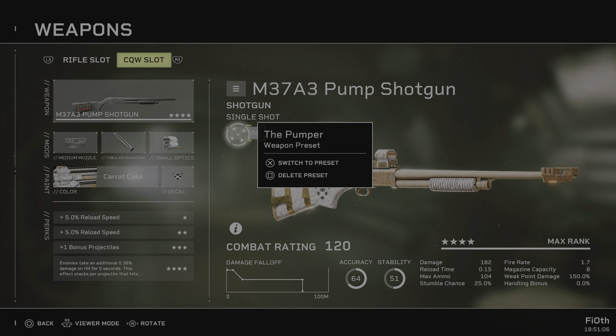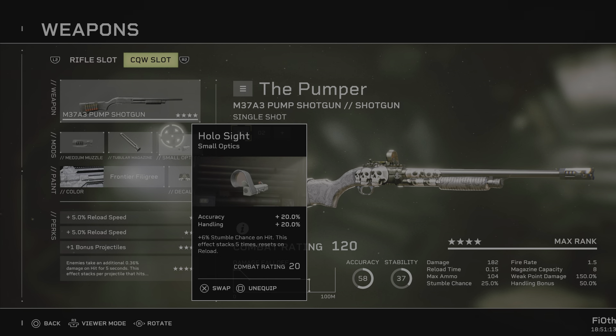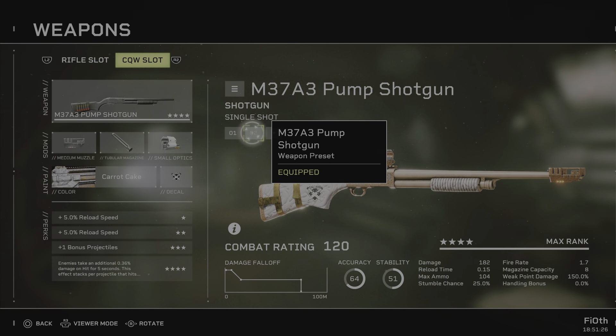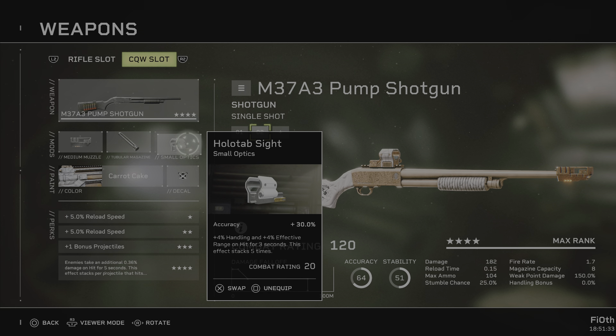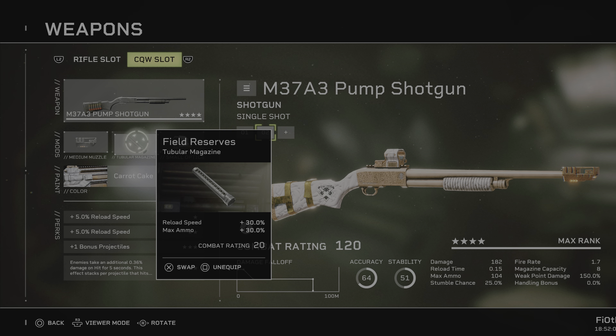My other build for the pump that I've been using has been the high velocity brake with holo sight — that makes it a stumble machine — and Field Results, which gives it reload speed and max ammo. For this new configuration, we apply Assault Brake, then apply Holotab Sight, which is amazing for shotguns: 30% accuracy, 4% handling, and 4% effective range on hit for 6 seconds, stacking 5 times. That's 20% accuracy and 20% effective range for 3 seconds on hit. As long as you keep hitting, the 3-second timer will refresh. An overclock isn't an issue whatsoever.